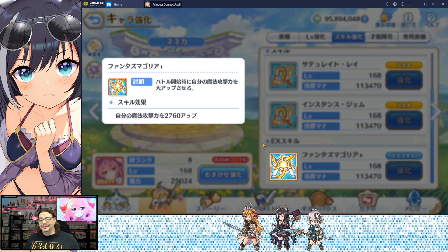Her EX skill is magic attack power increase. Kind of go figure — it's a magic elf, it's going to be magic attack power. And if she happens to be five stars, that's going to get a big boost, so even more magic attack power.